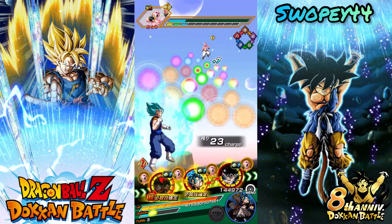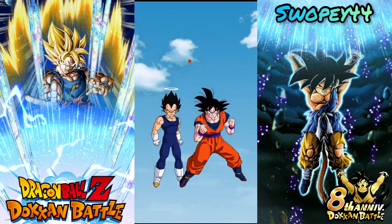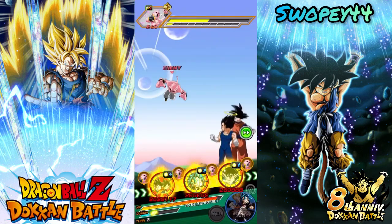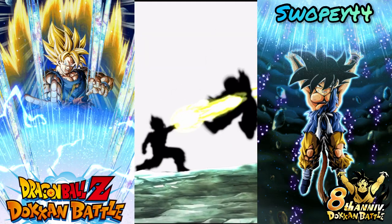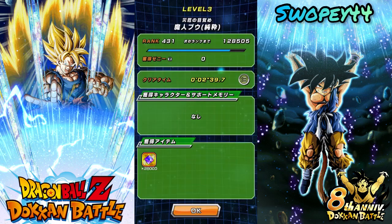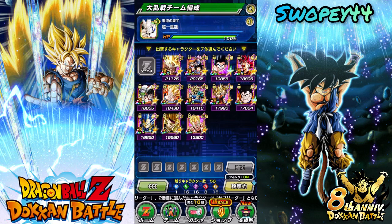Let's just set STR Vegito out front here — this'll be fine. After we beat Omega, the last fight must be another Goku. It's either gonna be the Majin Buu Saga Spirit Bomb or the GT Spirit Bomb. Now we can use our Super Int team. We still got Super Physical as well.